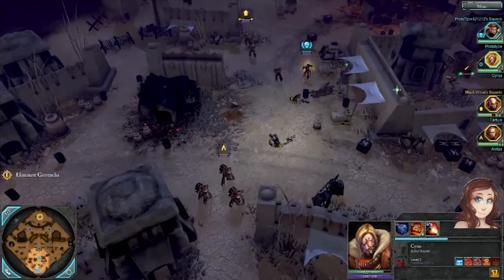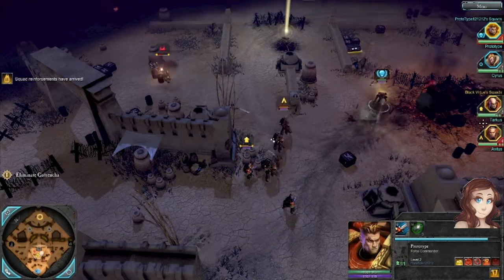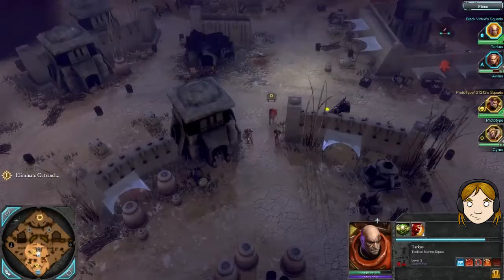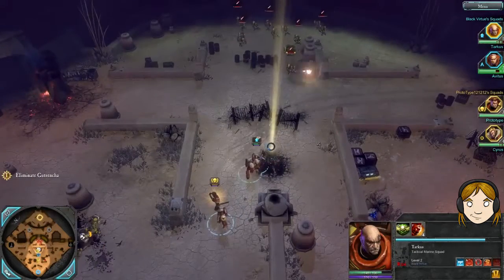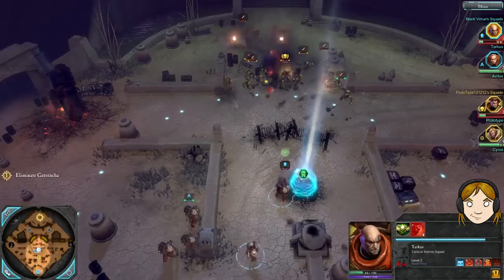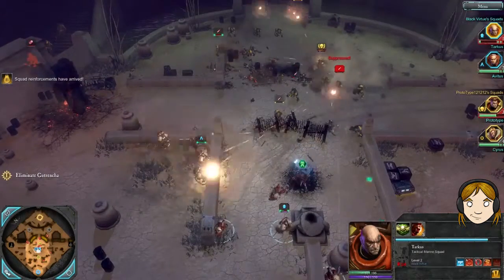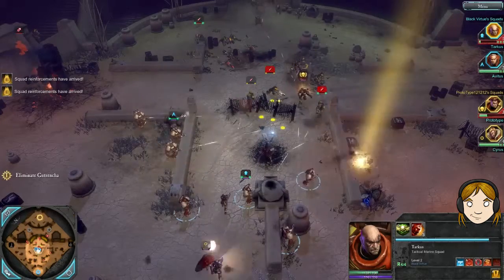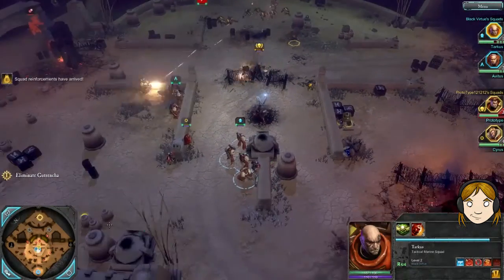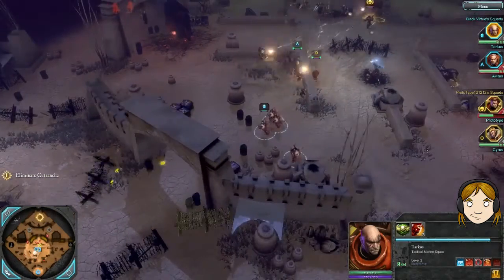I'm advancing quickly. Get another squad out. Going straight for the command team — Squad Sting. We've got the capture. Get the grenade in. Squad reinforcements. Score.